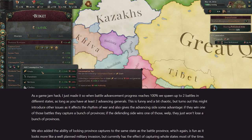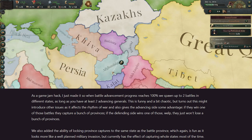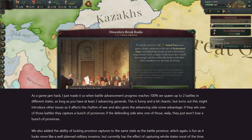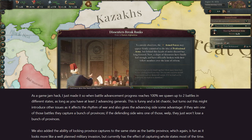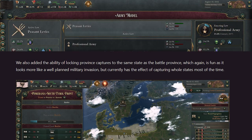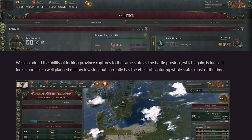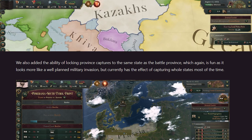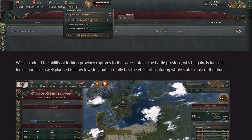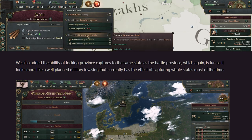To implement some effect, they thought they could try having simultaneous battles play out on one front. In the spirit of the game jam, to get it working, they made it so that when battle advancement progresses, they spawn two battles in different states, as long as you have at least two advancing generals. Funny and chaotic, it works, but it also affects the rhythm of war - the advancing side has some advantages. They also added the ability of locking province captures to the state where the battle actually happens, so if you're fighting on a certain front line, that province will be captured.